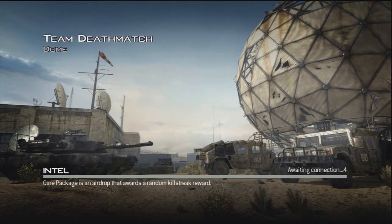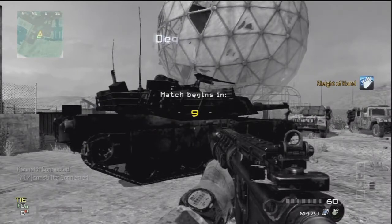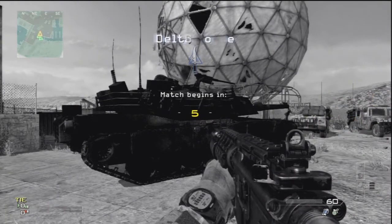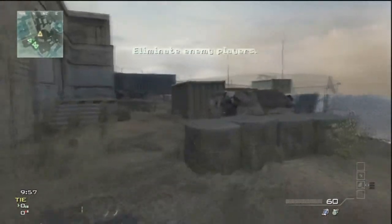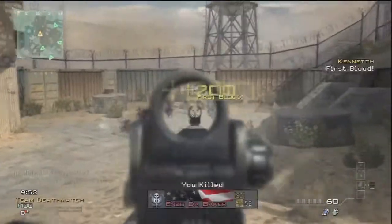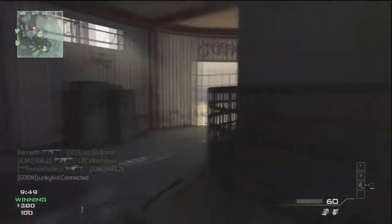To start off, go to your strike package and create a class. You're going to want to change that to Support. The reason for this is support killstreaks don't reset upon death, which is perfect because that leaves a lot of room for consistency. Even if you're not doing well, dying a lot, or having a bad day, you're still going to be able to do this strategy because support lets you keep getting your killstreaks even if you're dying a lot.